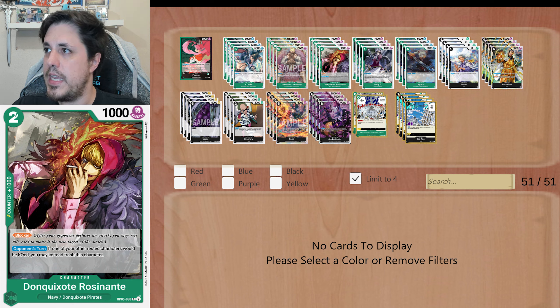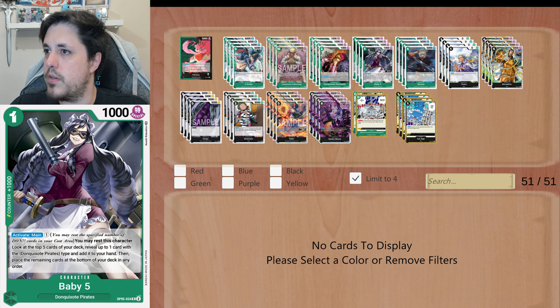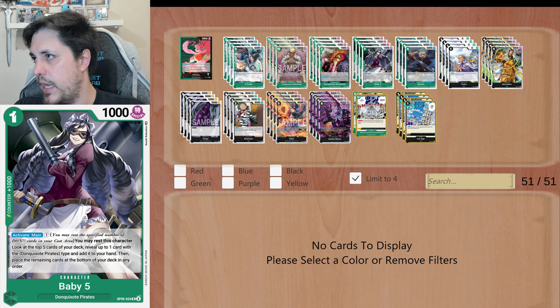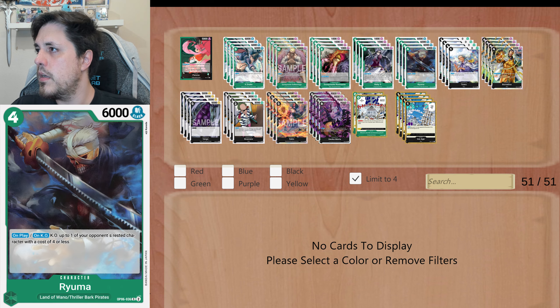4 copies of Baby 5 — that's gonna be your searcher for the Don Quixote Pirates cards. For 1, activate main: you pay another Don, then you rest the character, look at the top 5 cards, take 1 Don Quixote Pirates card, and put the remaining cards at the bottom of the deck.